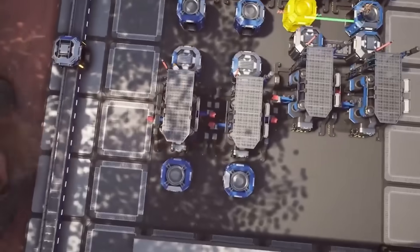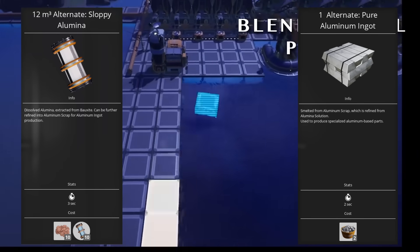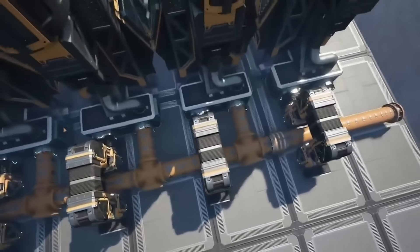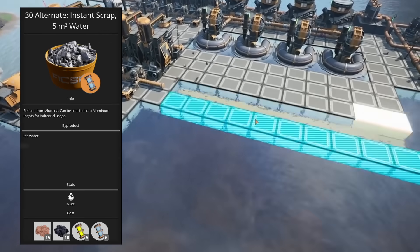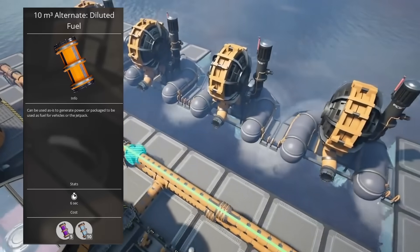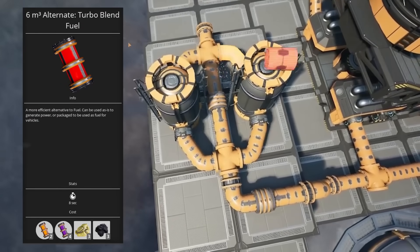Tier 7 has tons of useful recipes. The sloppy alumina and pure aluminum ingot alternate recipes pair to greatly simplify aluminum production and are highly desirable right out of the gate. Together they eliminate silica from the aluminum production chain and also simplify water management, so these are ones I seek out in every playthrough. The all clad casing is also great if you're creating casings and sheets in the same factory, since you'll already have the component logistics in place and it's significantly more efficient than the default recipe. The instant scrap recipe is a hugely efficient way to produce aluminum scrap and works really well as part of a battery factory where you'll already have all the components in place, but isn't much use elsewhere as sulfur tends to be at a premium given its role in power production. The diluted fuel recipe is unlocked in tier 7 and is a massive part of both late game power production and working in tandem with the recycled plastic and recycled rubber recipes. The turbo fuel blend recipe is also unlocked in tier 7 and is the most efficient way to produce turbo fuel.